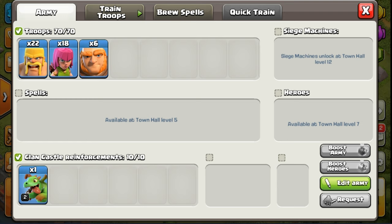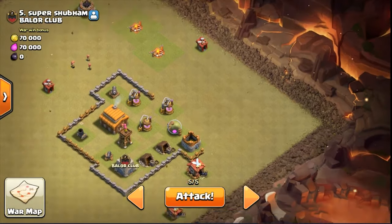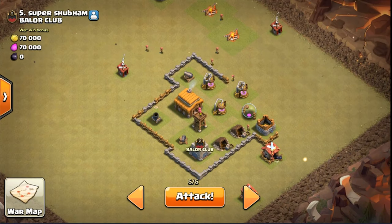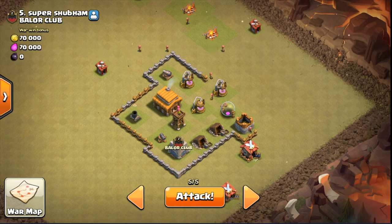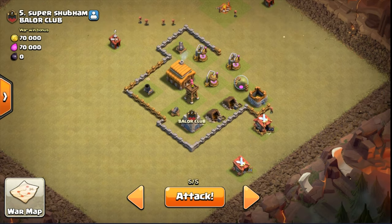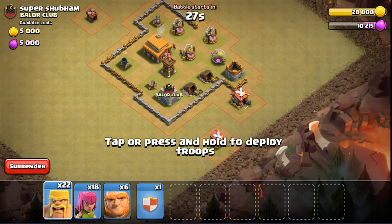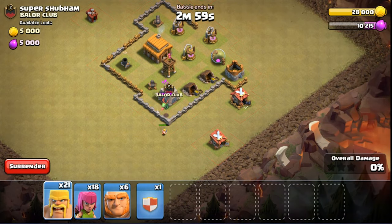Baby dragons are awesome at this level. Hopefully they don't have a baby dragon. Let's attack. Now let's scout first. When we get in here, I think we should... Let's go after this mortar first. That'll devastate me. So we'll hit that mortar first. And then hopefully troops will go in and we'll get the cannon here. After that cannon it'll jump on that clan castle. Let's bring out the clan castle troops first. Let's see if they have any troops. Maybe they do, maybe they don't. They do. They have a baby dragon.